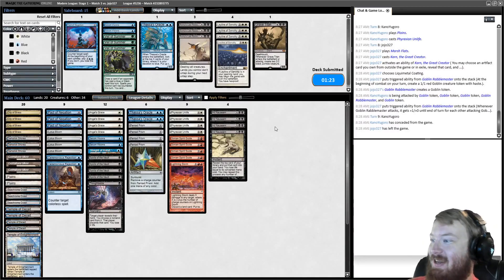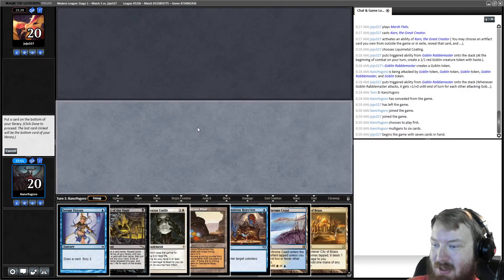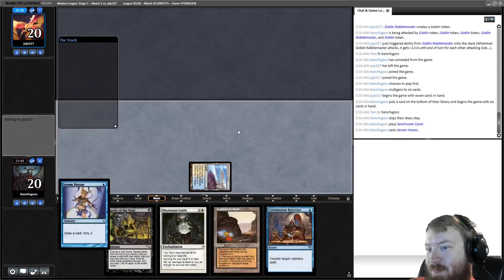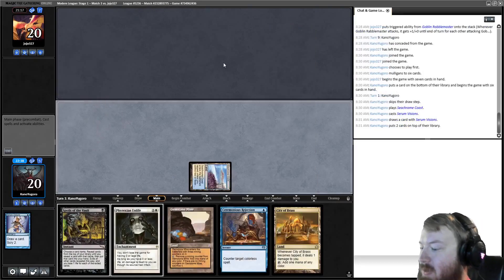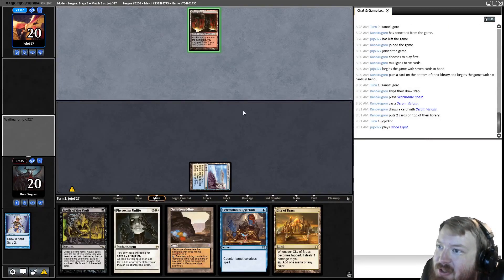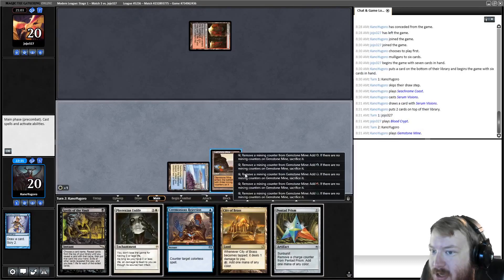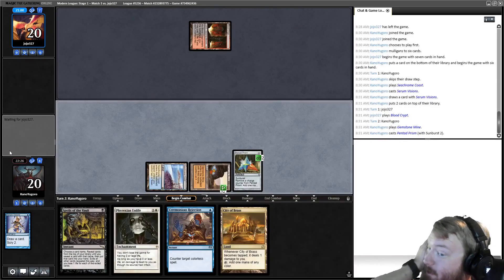We keep a more reasonable hand — play first. Blood Moon is terrible and we don't have a Pact to protect turn one. We start Seachrome Coast, Serum Visions — double Pentad Prism is actually quite nice. I'll put both on top. If we can land even one before opponent lands Blood Moon, we're in a much better place. Opponent's not turn-one Blood Moon — big deal. Play Gemstone Mine, go white, red, Pentad Prism. We now have access to Ceremonious Rejection for Karn. Opponent plays Swamp and a Braid — we know Pentad Prism is on top.